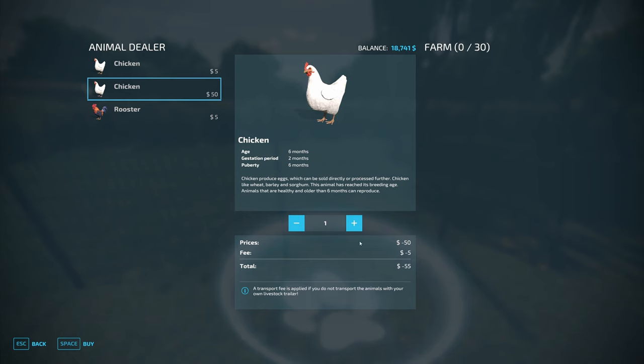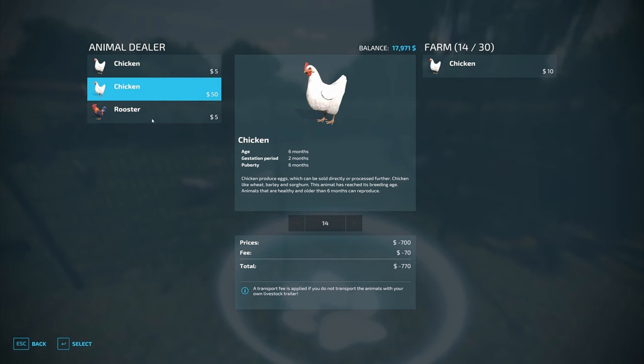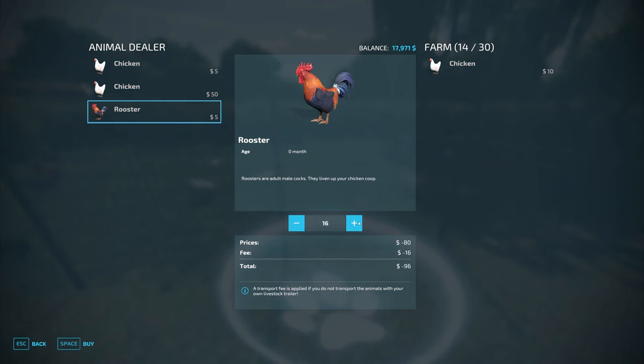If I double-click on Chicken I can pick how many chickens I want. Let's do 14 chickens and a rooster — that'll be half full for this pen, giving them plenty of space to reproduce. There's a $70 transport fee; in the base game you can't transport chickens yourself so you're forced to pay it. There are trailers for horses, cows, pigs, and sheep, but no chicken trailer. So: $770 for 14 chickens and $5 for a single rooster.